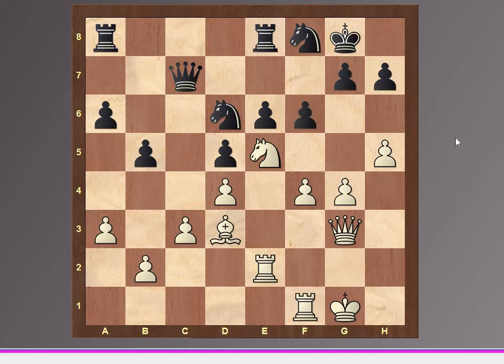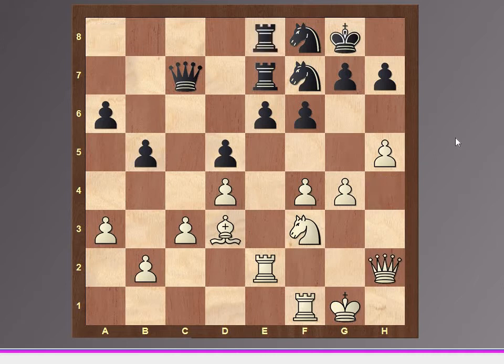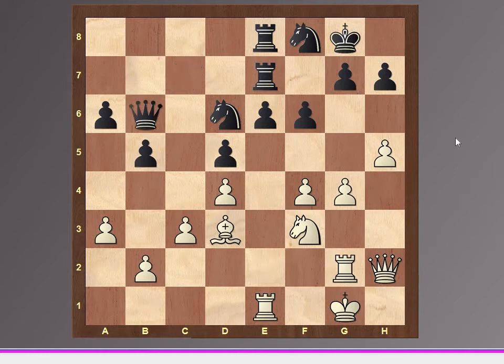Queen c7, rook f1, knight d6, and h5 here, f6, knight f3, rook e7, queen h4, knight f7, queen h2, rook ae8, rook fe1, knight d6, rook g2, and queen b6, king h1.